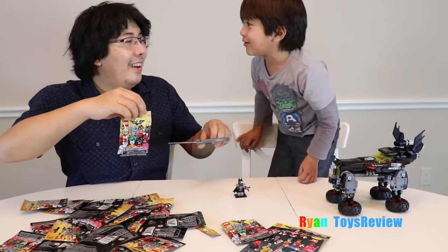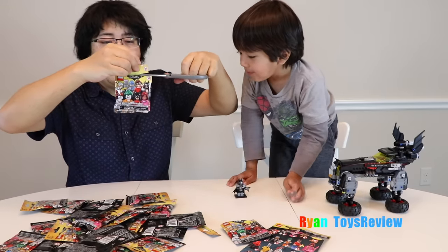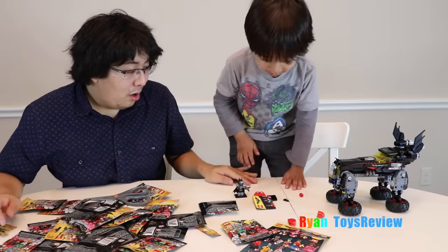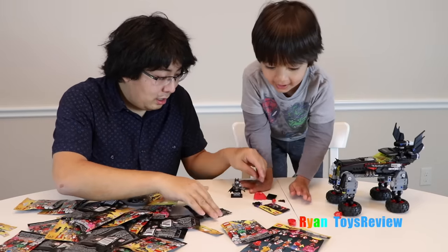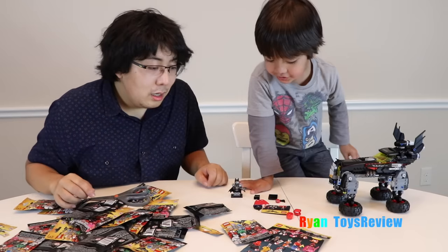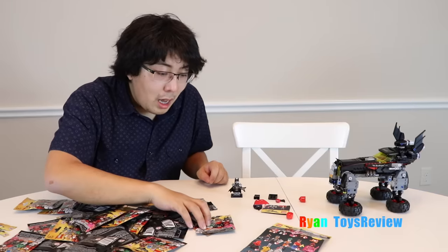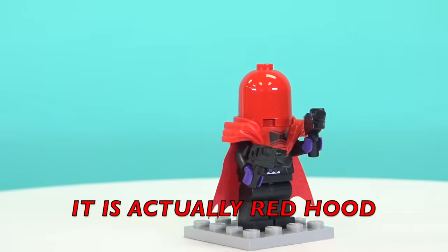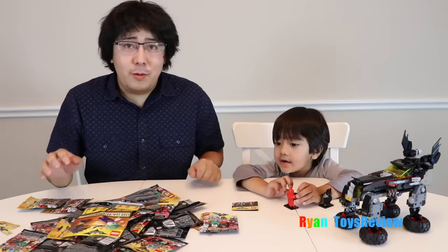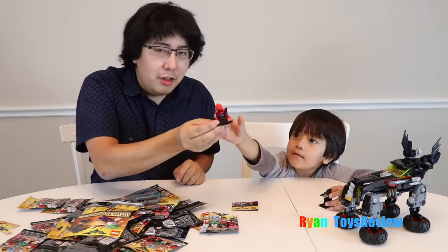I thought there was going to be someone else, like a Joker. So we are going for the second one. Oh, let's see what it is. What is this? I think when we were at the place, when we got Joker, it showed this guy. I think this is like a lobster guy. So we got... I don't know, Red Mask. I don't know his name. He has two guns.